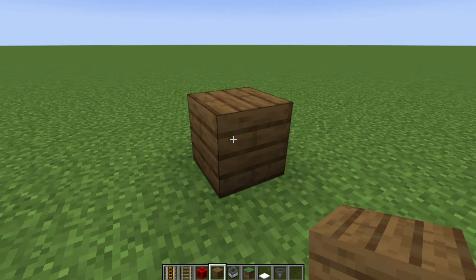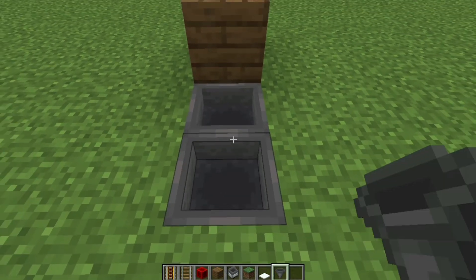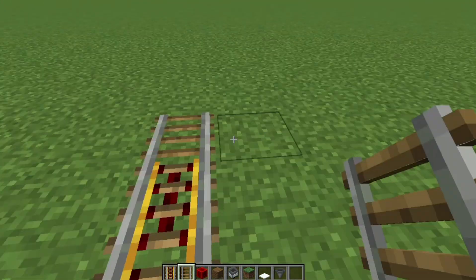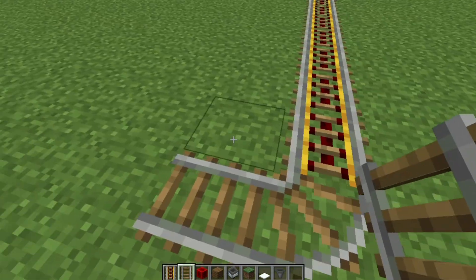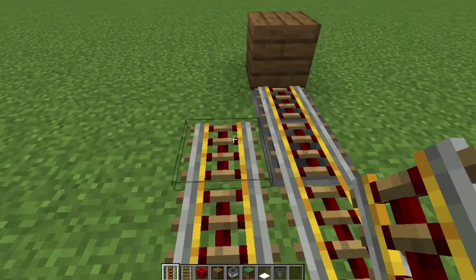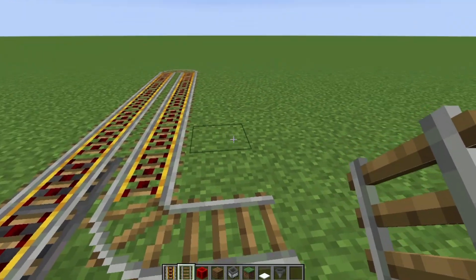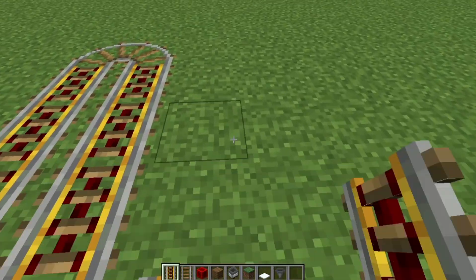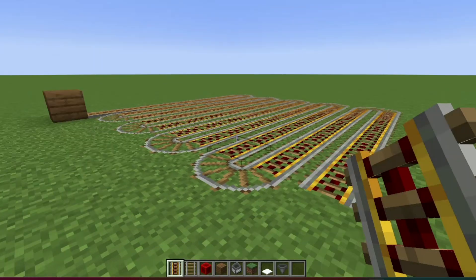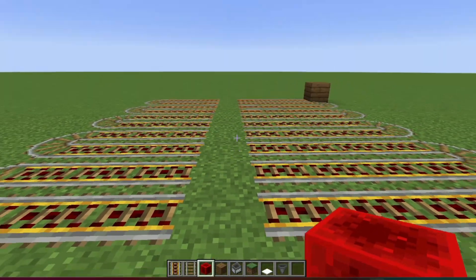First, put the block of your choice in the lower left part of your farm. Next, dig out these two blocks here and place two hoppers. After that, make a line of nine powered rails. Once you get to the end, make sure that you place two normal rails on the end like this. Then take some powered rails and make another strip like this. Once you get to the block right here, put more regular rails. Repeat this, and make sure that you have nine lines of rails. Once you have nine strips of rails like this, go ahead and place the block of your choice back at the end. Pick up a line of rails — you'll be using these again very soon.